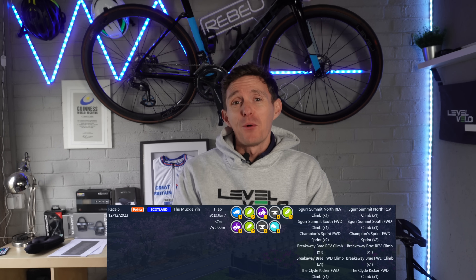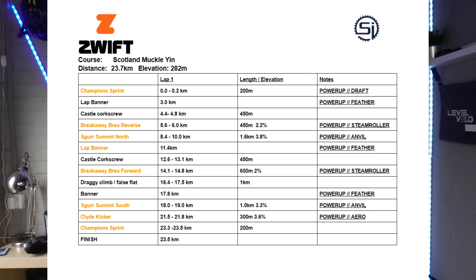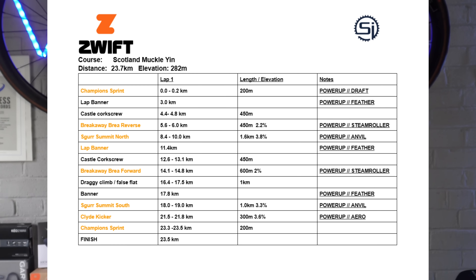This is the final points race of round two of the ZRL. It's one lap of the Mukul Yin for 23.7 kilometres and 280 metres of elevation. The headline is the fact we have seven segments for chasing those FTS and FAL points, leaving whoever has left after this epic battle to fight it out for finish line points, which also has FAL and FTS points available. However, I don't expect too many FTS points on the second time of asking for the Champions Sprint.